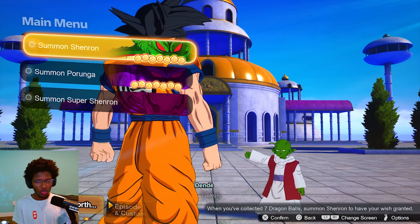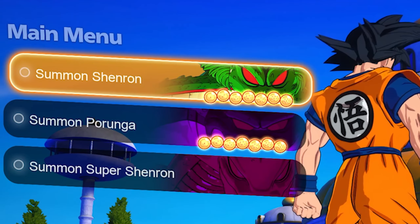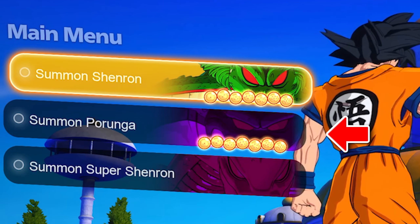Open up your game, head over to the Come Forth tab, and then you'll see all three Shenrons listed here. So we have Summon Shenron, Summon Purunga, and Summon Super Shenron.